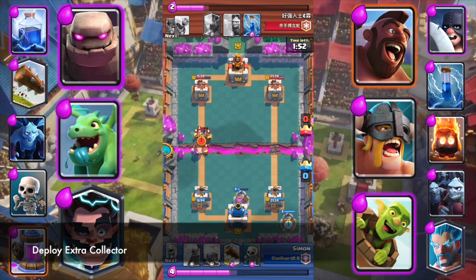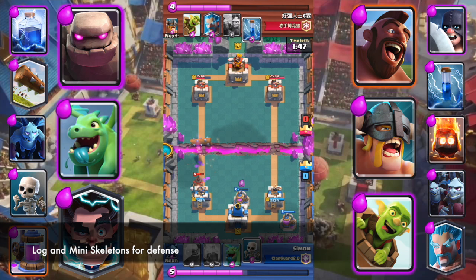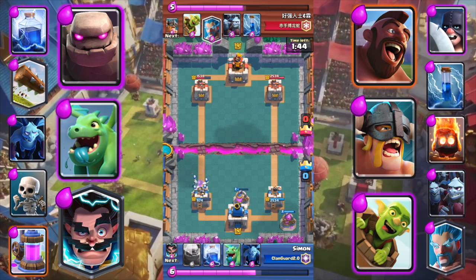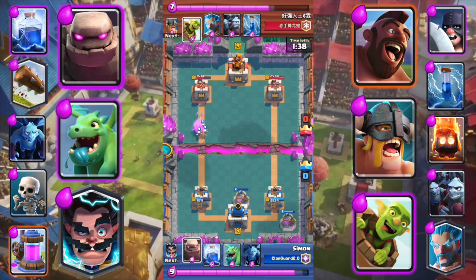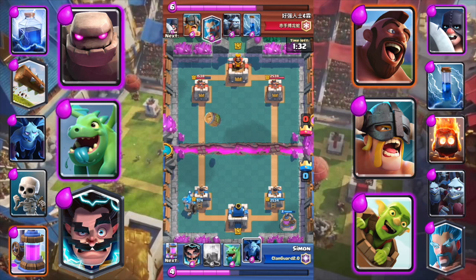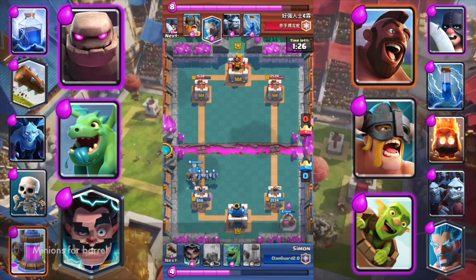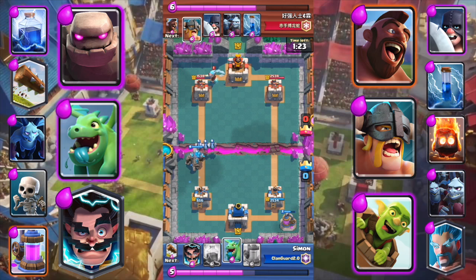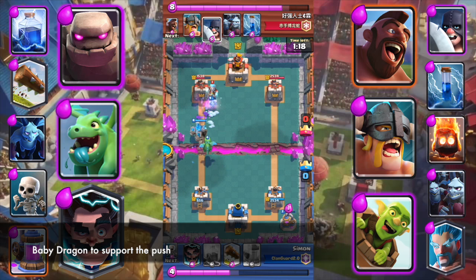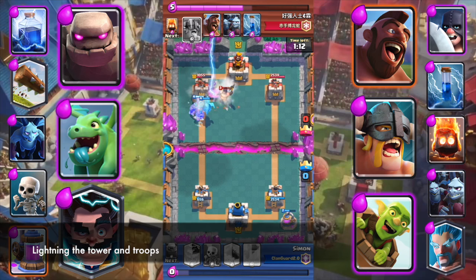Deploy Elixir Collector. Use Log and Mini Skeletons for defense. Start a Golem slow push. Use Minions for the barrel and Baby Dragon to support the push. Lightning the tower and troops.